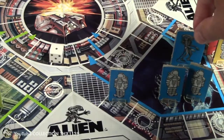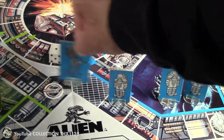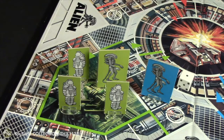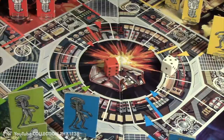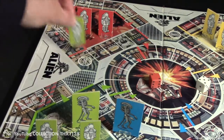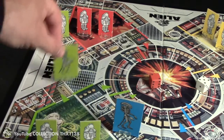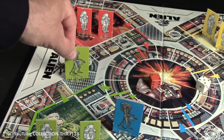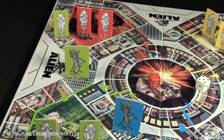Blue has to move one. He'll move his alien four spaces, also using a shortcut to try and cut off a green astronaut. Green moves five and two — one, two, three, four, five, and one, two. His alien is also on an air shaft space. So the next round will be interesting.